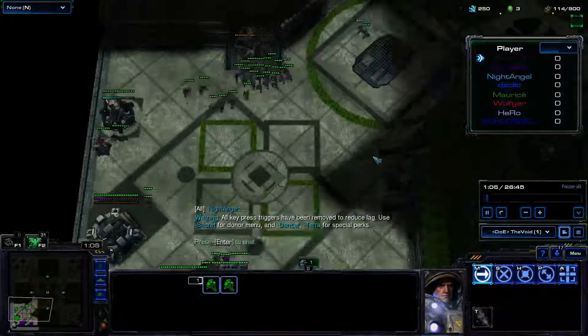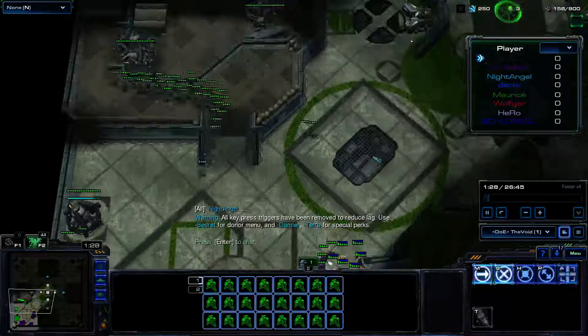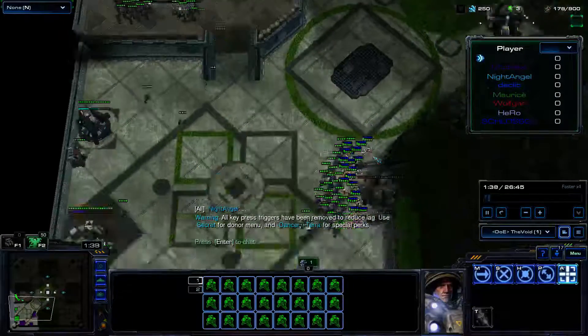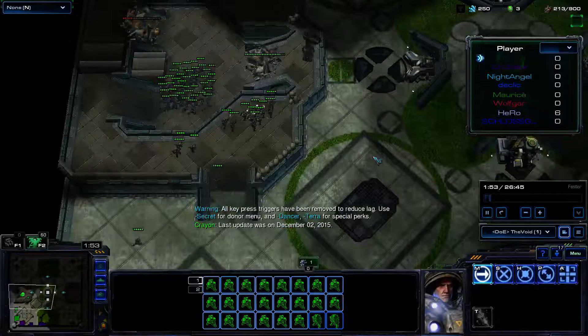As usual, I just start by killing off more rocks, getting the tower thing. Here I kill that stuff, looking at my ally a bit, and killing more rocks.